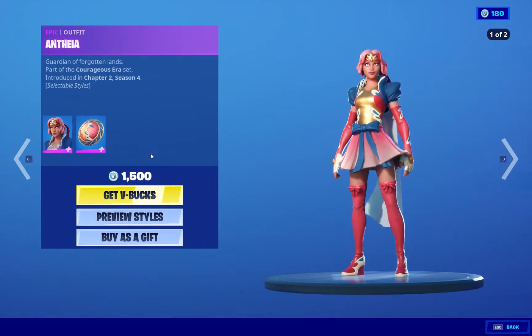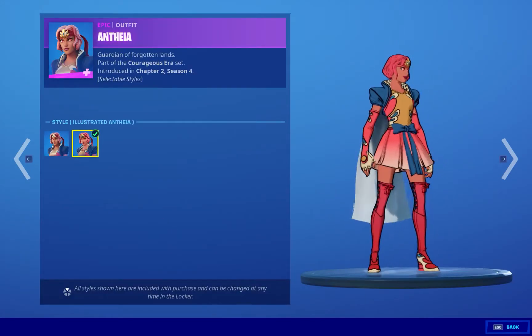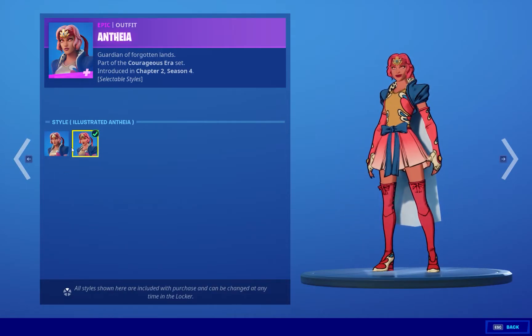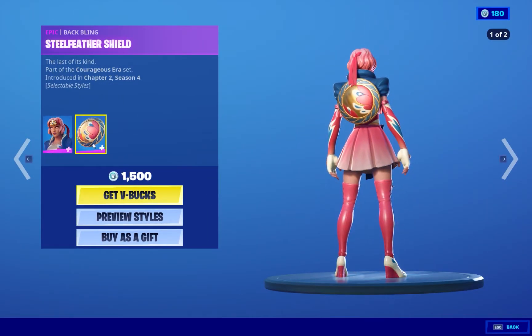Alright, we got new skins. Cool. Comes with two styles. This is just like TNT now — the style they give to make it look like a comic book version. Very nice. 1,500 V-Bucks. It's cool, comes with two styles, so it's a good deal.